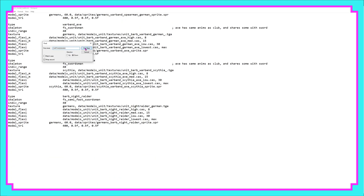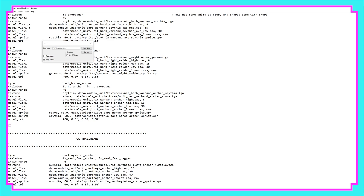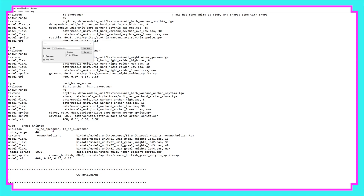I'm going to go down to Carthaginians because that is just below the end of the Barbarian section — that way I can easily find it later. So Grail Knights — we'll just get rid of this second line here as it doesn't need to be there. You can see we've got the primary weapon: horsemen with spears, and then the secondary weapon: horsemen with a sword.